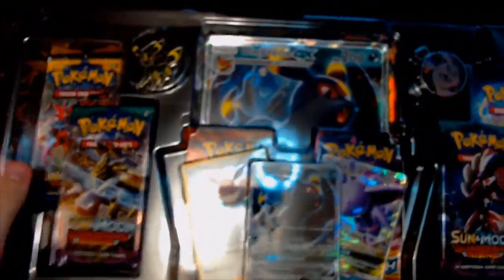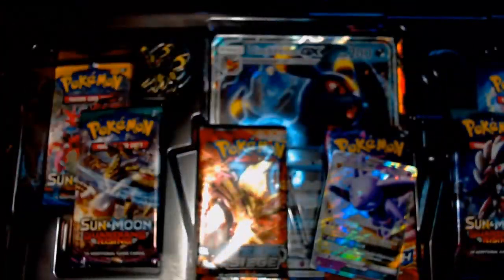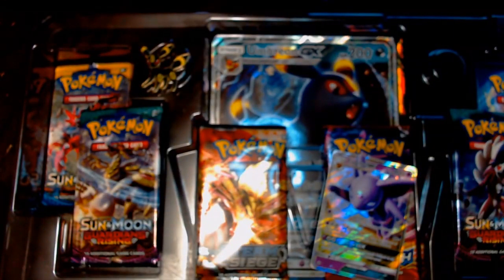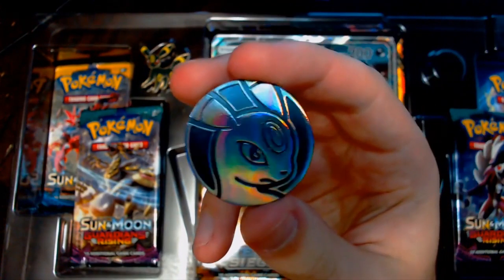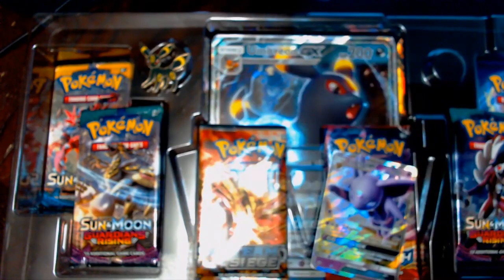Let's get this thing open and show off what's inside. We've got ourselves an Umbreon coin, which is cool. I'll probably use that on the trading card game if it comes with a set, so that's cool. I like Umbreon, obviously.